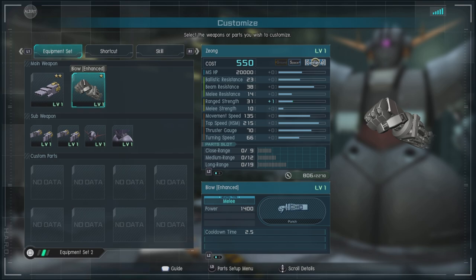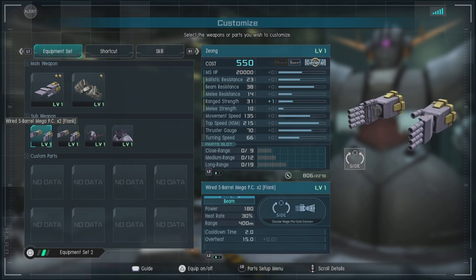For melee, we have Blow Enhanced — need I say more? We have the Wired 5-barrel Mega PC x2 Flanking. It's a lot like funnels: these will lock on, then they will fly off, go around behind a unit, and fire into a unit's back, doing some pretty decent damage with a pretty good amount of range.